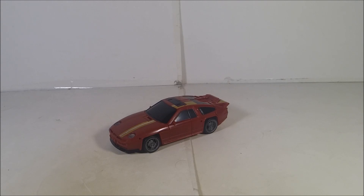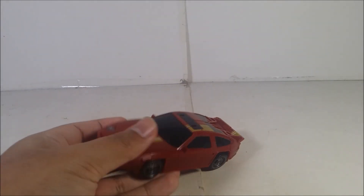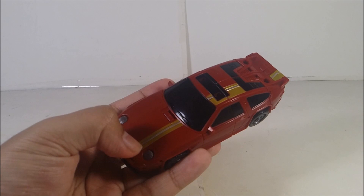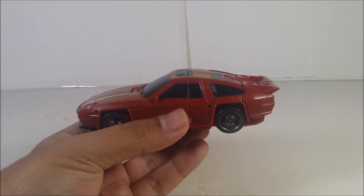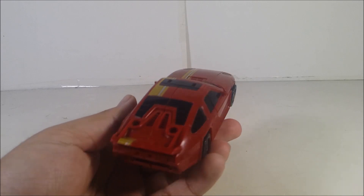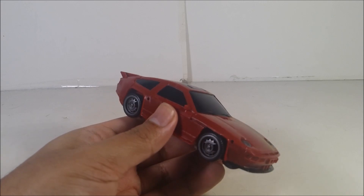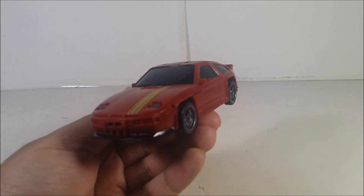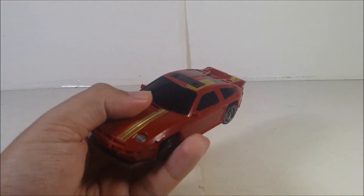Here's Dead End in his vehicle mode. His vehicle mode represents, I think, a Porsche — I could be wrong, but someone can leave a comment down below. The classic color scheme of Dead End is maroon with a hint of silver and gold. The paint and detailing on this figure looks pretty good, and Dead End is one of my favorite characters, mostly because of the Revenge of the Fallen Dead End.